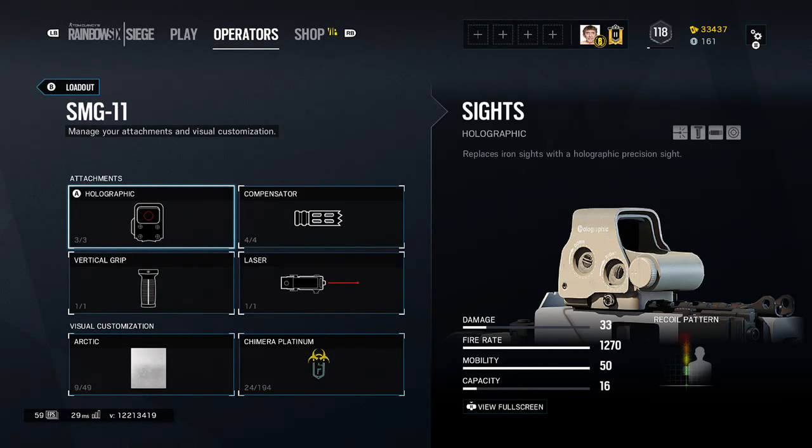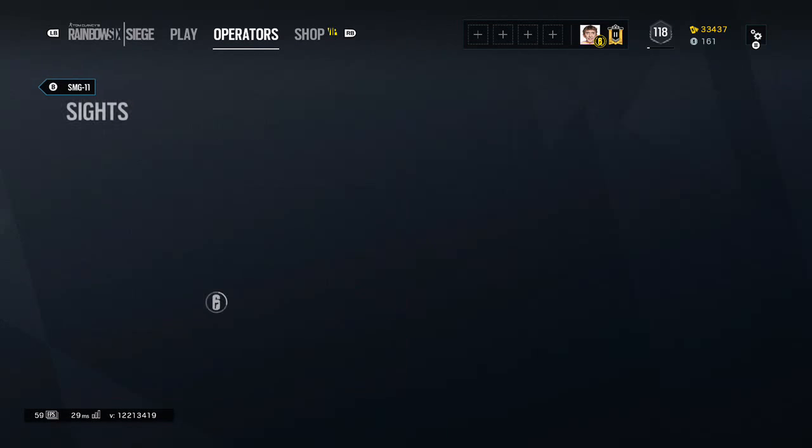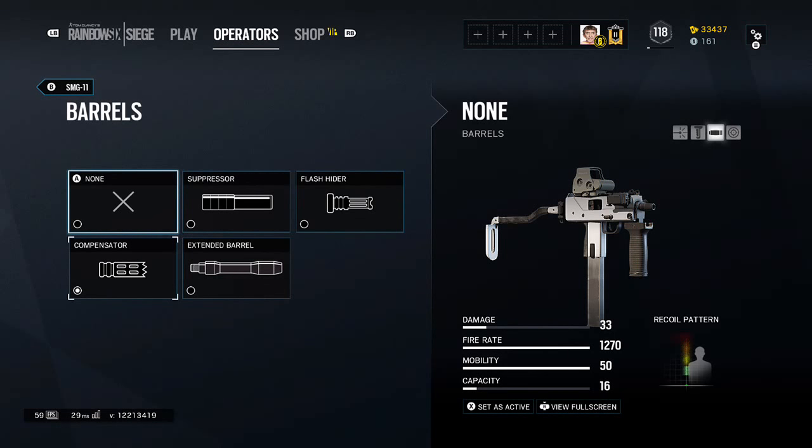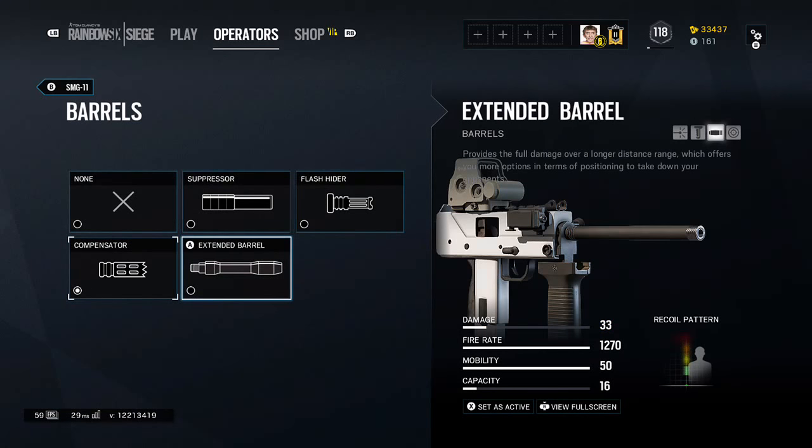SMG-11 — now this is where it gets good. He has attachments everywhere: holographic and reflex. For the barrels: suppressor, flash hider, compensator. And extended barrel — you guys don't even know about extended barrel yet, that's a new thing. It preserves the full damage over a long distance range, which offers you more options in terms of positioning to take down your opponents.